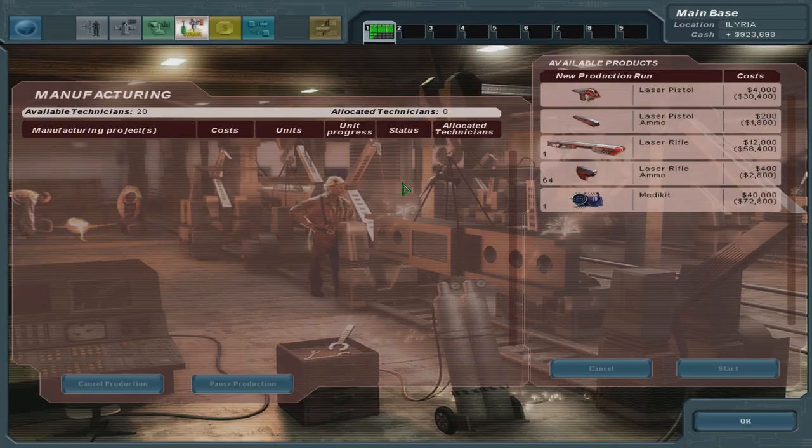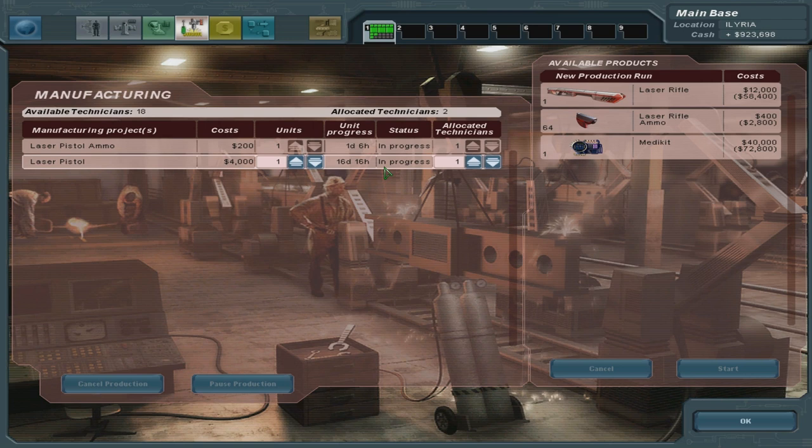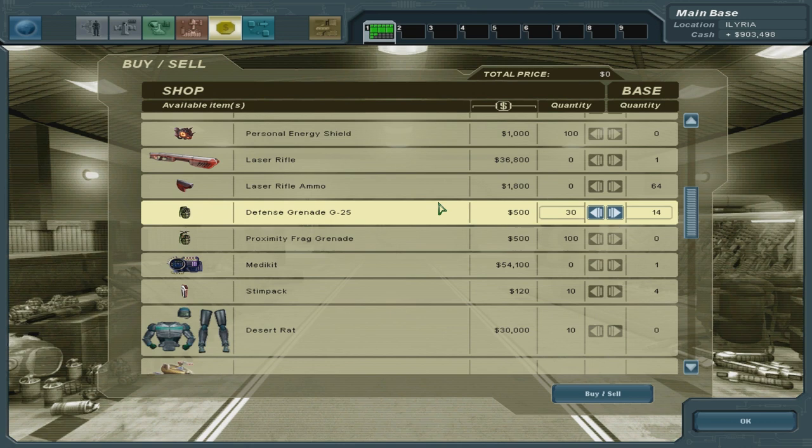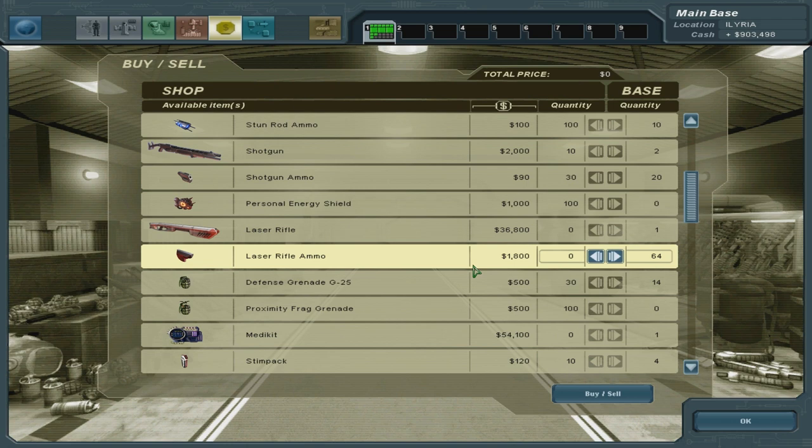Well, I guess we can make even more since it doesn't cost anything but money to produce. I should produce each of these to know what kind of money I'd get for them. The medkits are $40,000 each. Wait, how long is that going to take? One day, 16 hours. $40,000 each for the medkits — how much can I sell them for? Yeah, that's not worth it at all. The laser rifle ammo can be sold for four times what you pay for it. That doesn't include the wages for engineers, but it's better to have them make something than have them idle.